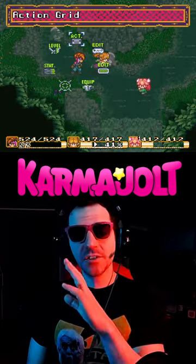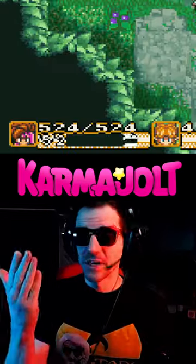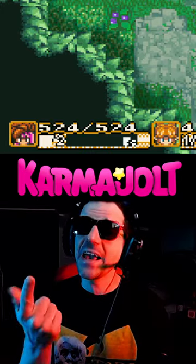Step 3: once that character has charged all the way up to level 2, open up their action grid and set them back down to level 1. If you did everything correctly, you should see that AI character's gauge start to freak out.